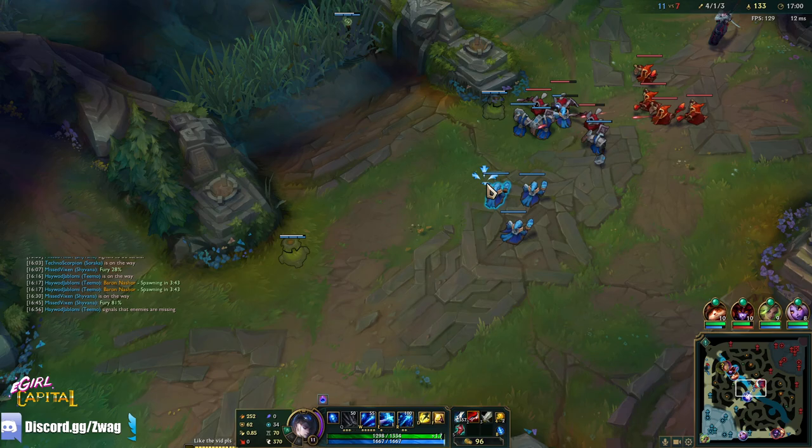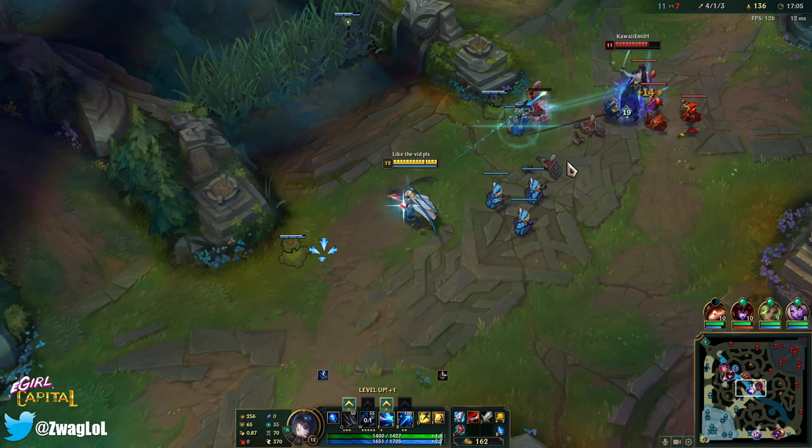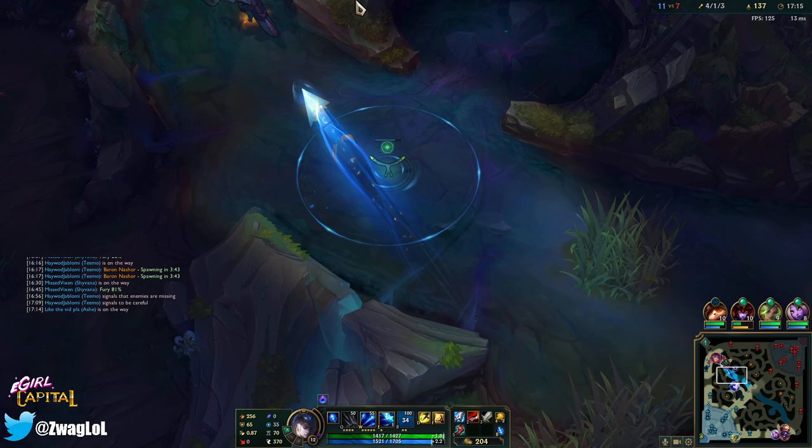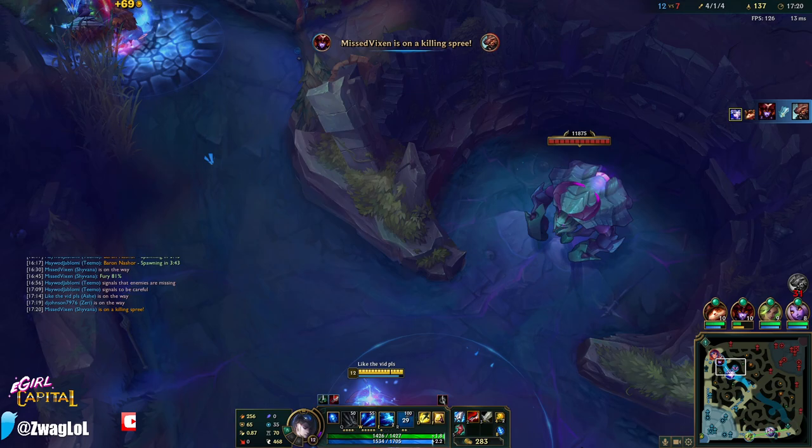Maybe not even Grudge — depends how much armor they build. I feel bad building Grudge because we don't need the slow since we already slow, but I kind of need the armor pen from it. I can see how much Lord Dom's gives — it gives the same armor pen but doesn't give haste. At least Grudge will slow down Udyr on a shroom — it'll actually get him killed.